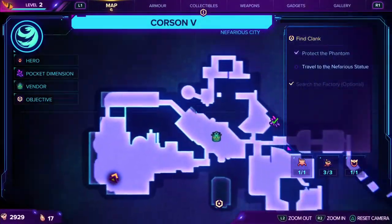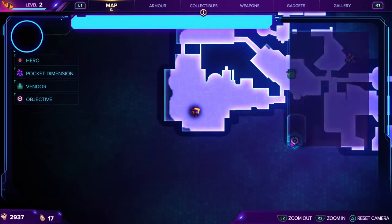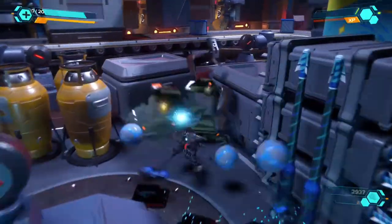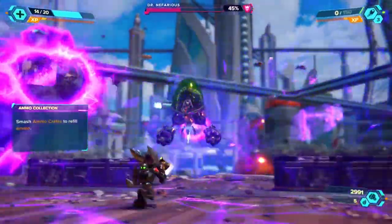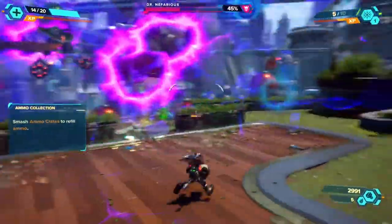Coming in at number 3: revisit planets. As you acquire new gadgets that help you traverse the environment, you should revisit previously explored planets to pick up any remaining hidden items that were previously inaccessible. This will be key to unlocking the RYNO and finding all the gold bolts. Unexplored areas will be highlighted in dark blue, so refer back to the map to see where you haven't been.